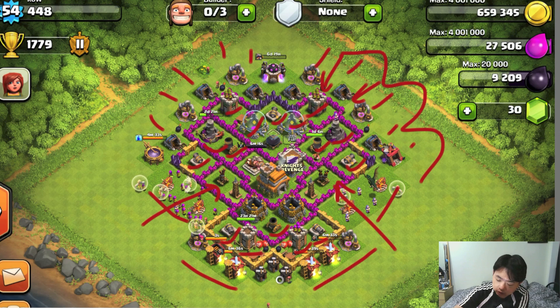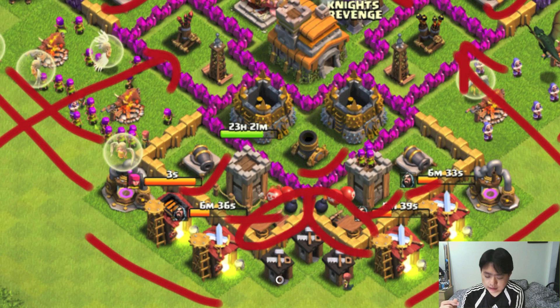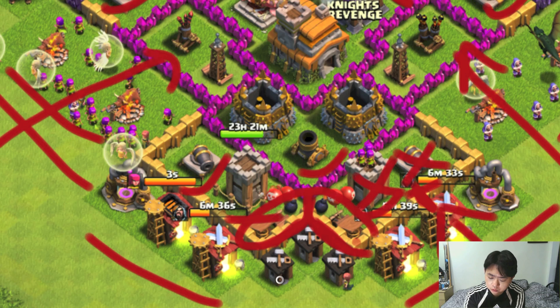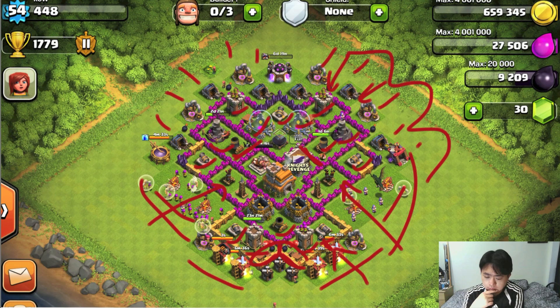Traps placed at the corner alongside walls are not recommended because the enemy has a low chance of triggering them there. For example, if the enemy comes from the right, breaks the wall, and destroys the two towers, they'll go straight to the inner side. Unless there's a path for them to pass through, a spring trap placed in between would be effective. That's the review for Kow's base.